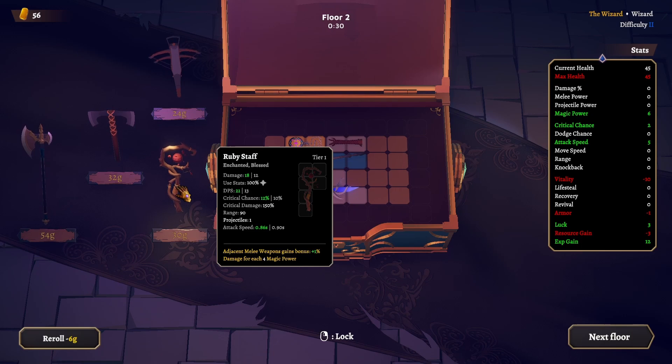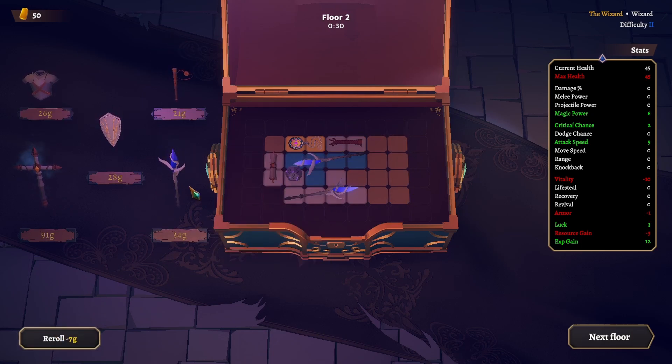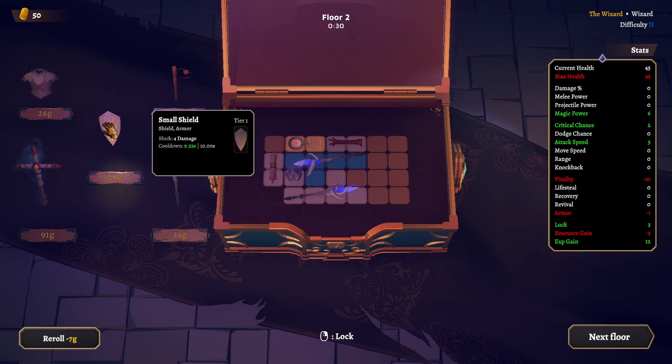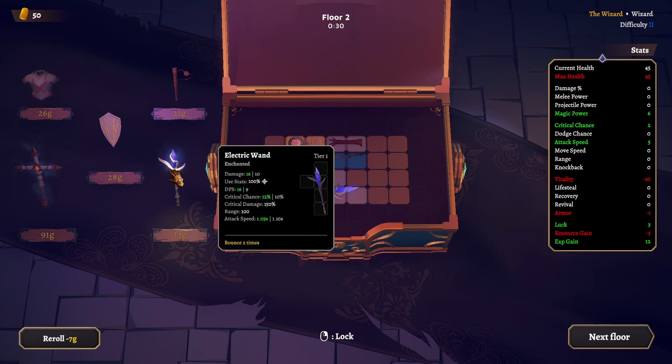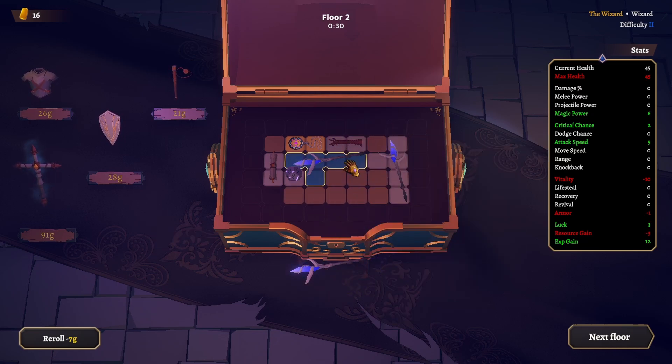It's four and then two for this one — four here and then two here. Let's re-roll this. Another one! Another electric one — we got three now. We made it for attack speed but lost some with this one. It's at five right now. Looks like we're getting a lot of electric ones. This is my tier two electric wand right here.